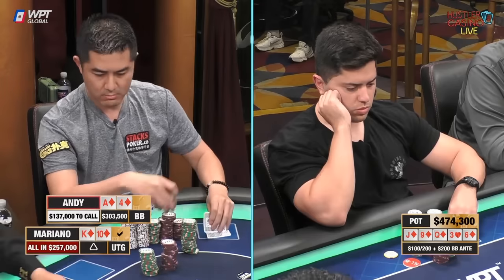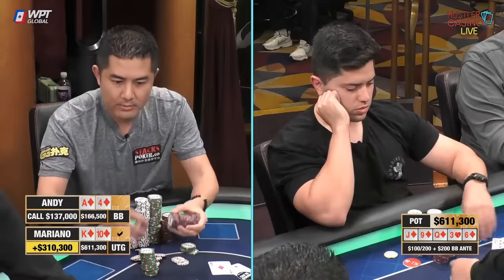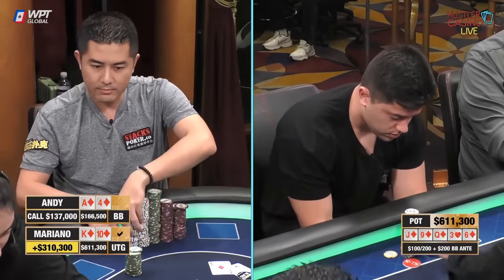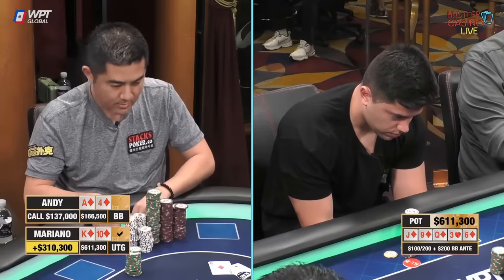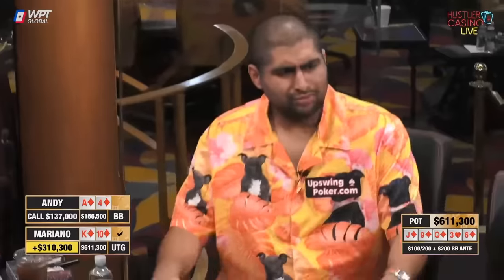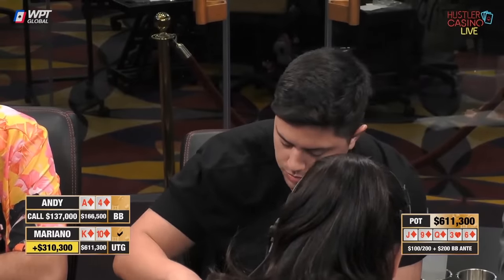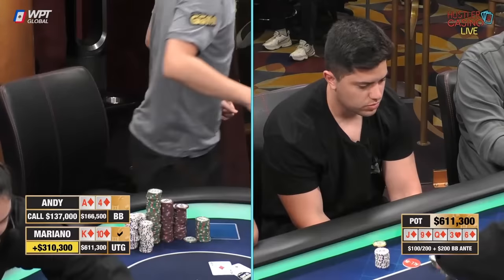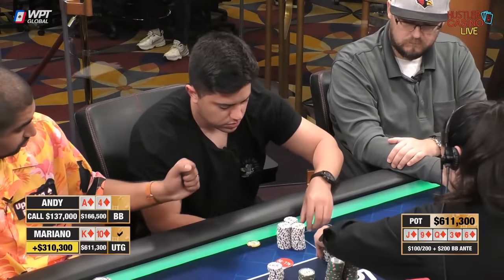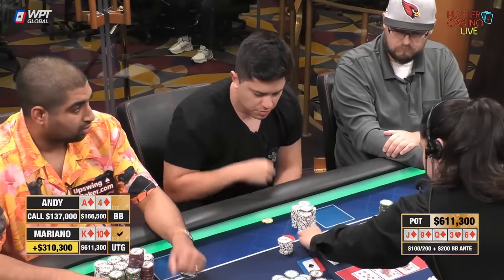Over to Andy after Mariano jams, and he basically just snaps it off. You need to consider your options here on the river. Mariano is saying he has a straight flush — not just the nut flush. If Mariano had the nut flush, he would probably just call, because if you jam the nut flush, what calls you that you beat? Andy could have Ace-King of diamonds, Ace-Ten of diamonds, Ace-Nine of diamonds, or King-Ten of diamonds himself — an array of hands that are either straight flushes or nut flushes that block straight flushes. Those are all better call hands than Ace-Four of diamonds. The four doesn't help you in any way.